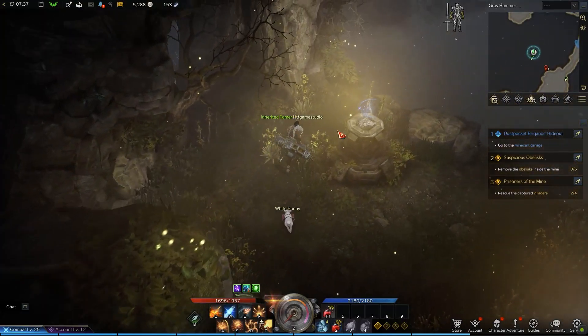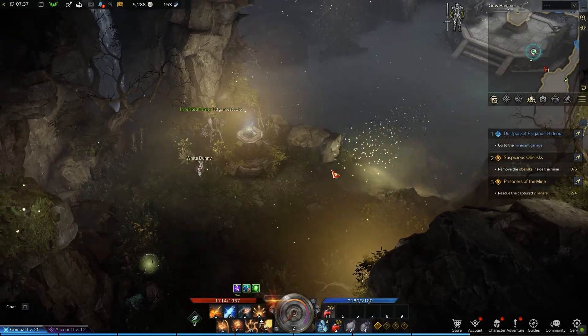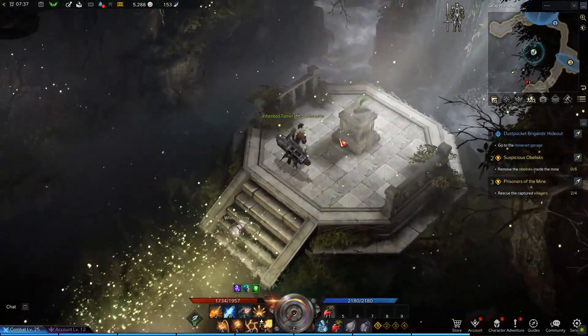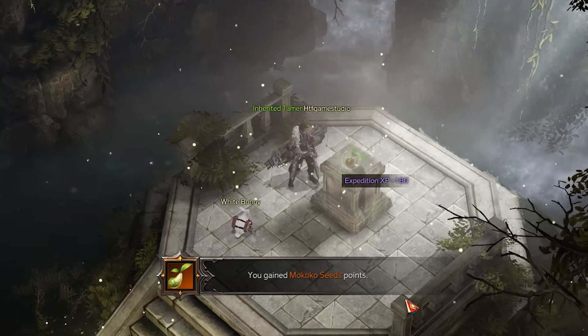Then, get on the left side of the monument and if you collected the lantern from the previous monument, you will be able to place it here. This action will create a magic bridge that will allow you to reach the other platform. In the center of it, on top of a pedestal, you will find the fifth Mokoko.